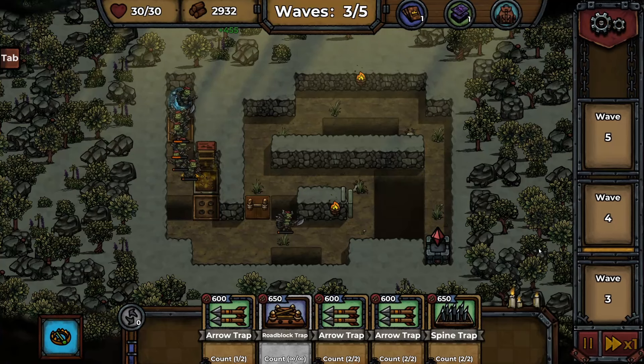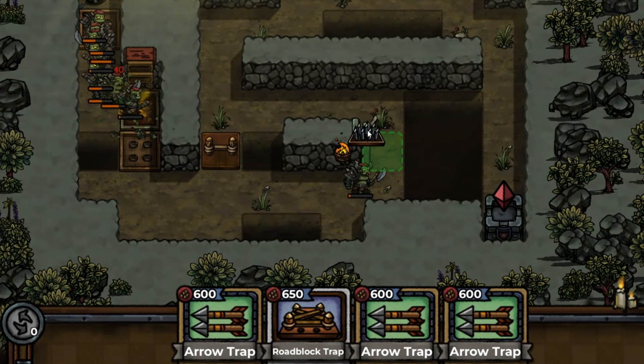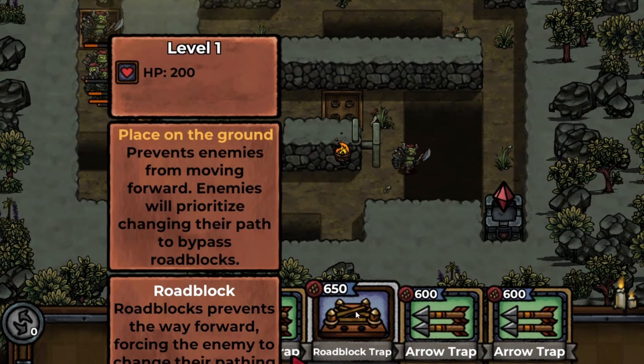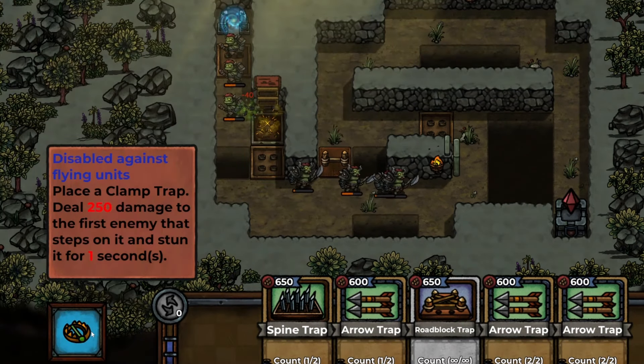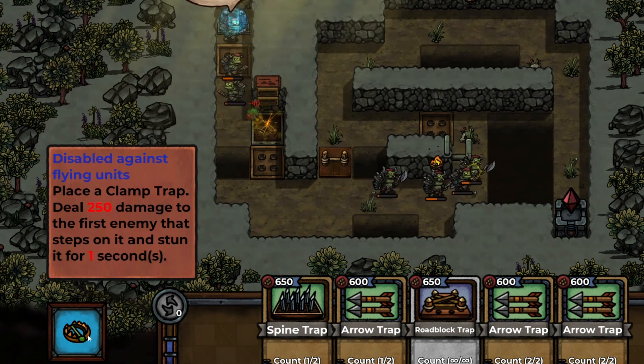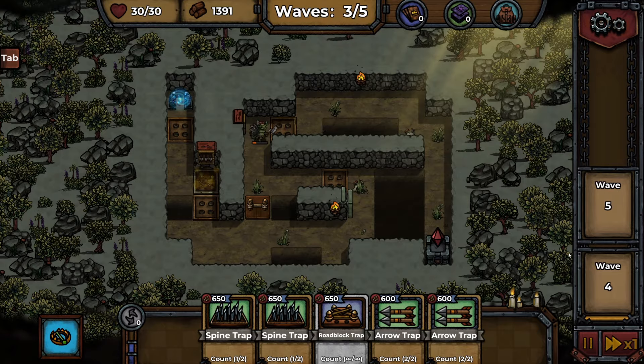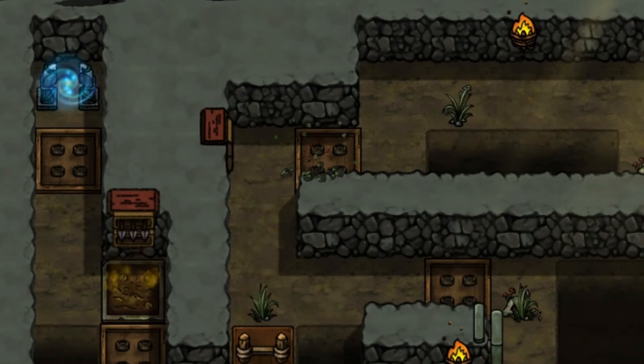Maybe let's push the next wave in. If you start the next wave early, you get a little bit of a bonus. They are getting through, so I'll put another spine trap up here. That guy just got pushed over. What's this thing? A clamp trap — does 250 damage to the first enemy that steps on it. They have gotten through here. I'll put in a few more spine traps and hopefully the arrow trap will sort him out.